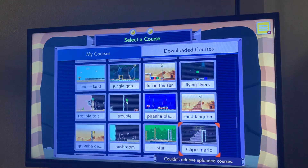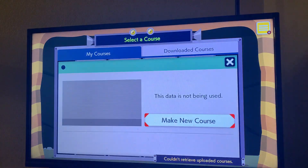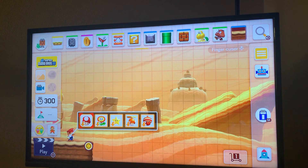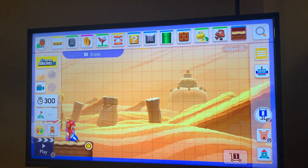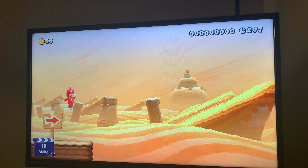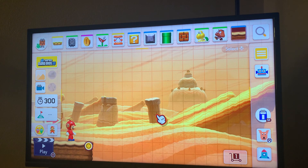Goodbye everyone, see you for four. I guess goodbye. Wait, I would like to show you the power-ups. Next episode's power-ups will be the propeller cat. You do the one that's best with this kingdom. Goodbye, super power-ups.